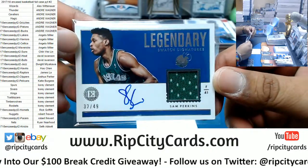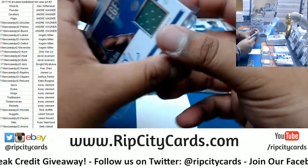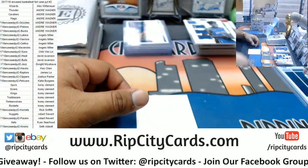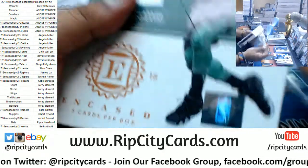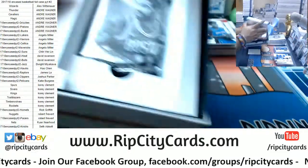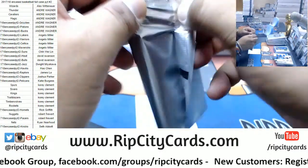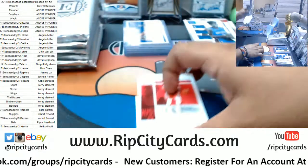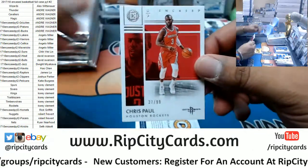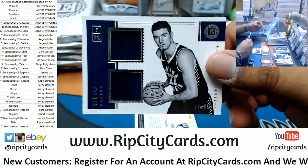Sam Perkins for the Mavericks. That would have been even sweeter if it was Dennis Smith Jr. — Donovan Mitchell would be nice too. Only three boxes remain. If you haven't got a hit, I wish you the best of luck. Chris Paul to 99 Rockets. TJ Leaf Pacers dual relic to 99.